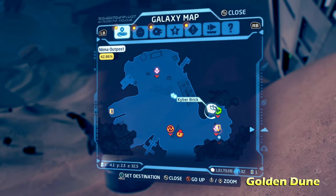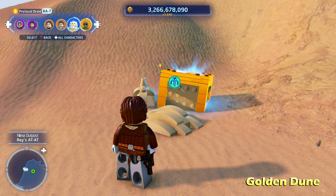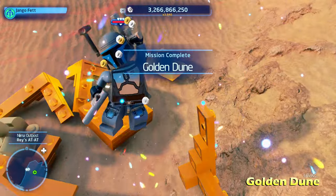Moving to the right side here, we're going to get Golden Dune, and this is a very simple one. All you have to do is switch to a bounty hunter character and destroy the gold LEGO object, and get the kyber brick inside for Golden Dune.